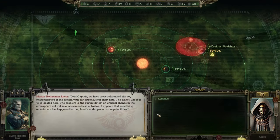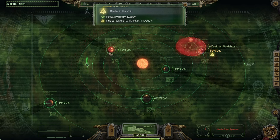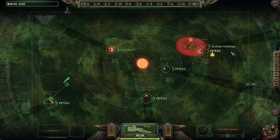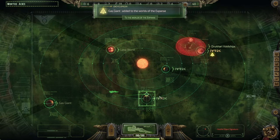Lord Captain, we've cross-referenced the key characteristics of the system — planet Vibus 6 is located here. The problem is the augurs detect an unusual change in the atmosphere, not unlike a massive release of toxins. Something has happened to the planet's underground storage facility; it's impossible to land safely just now. Unknown ships are cruising the system — a quick analysis confirms it: Xenos. The armory and artillery crews are standing by. Drukhari void ships — this is not going to be fun. We'll engage them after learning more about these planets. We've got a lava world and a gas giant in this system.